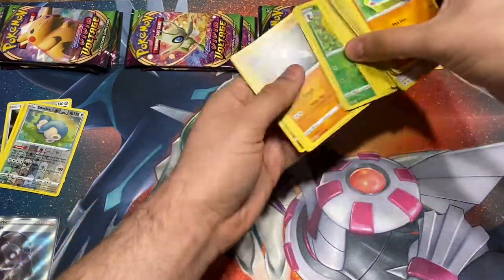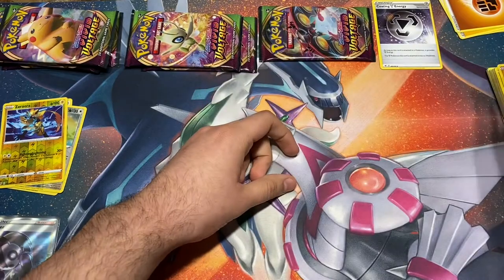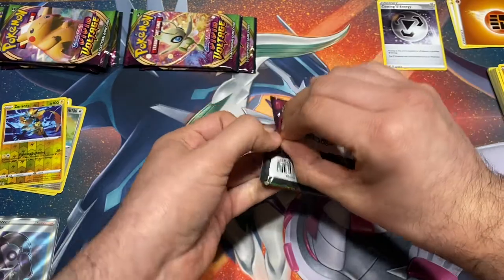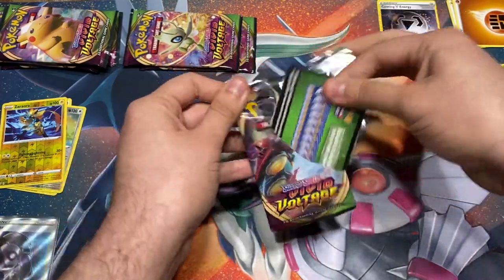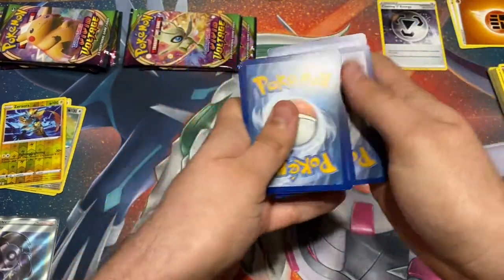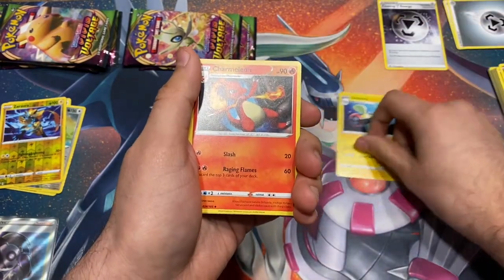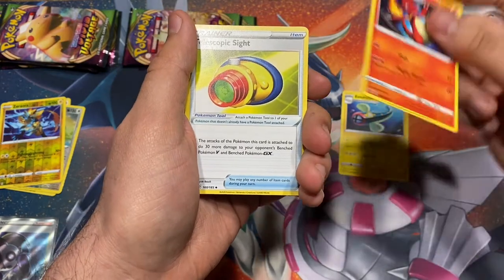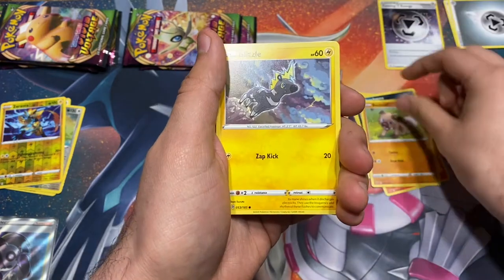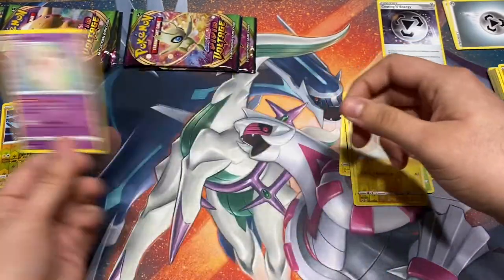Alright, next Orbeetle pack — it's a green code card. No worries because we can still get amazing rare Pokemon. Amazing rare Pokemon take up the reverse slot in this set — really good, low chance to pull them but really good. Electric, Charmeleon, Telescopic Sight, Poochyena, Rockruff, Blitzle, Skiddo, Ferroseed, reverse Voltorb, and Alcremie — my boy John likes Alcremie.